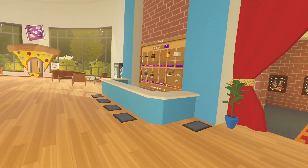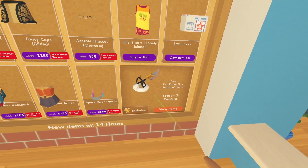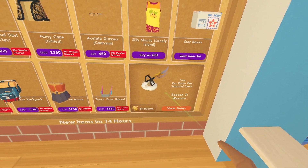So you guys know there's a Rec Room store — look at all these cool items we've got this week. New items in 14 hours. If you go on to free Rec Room Plus seasonal items, Season 3 Western.